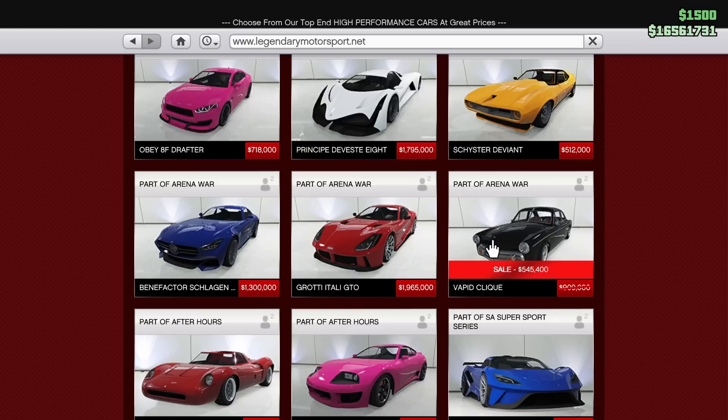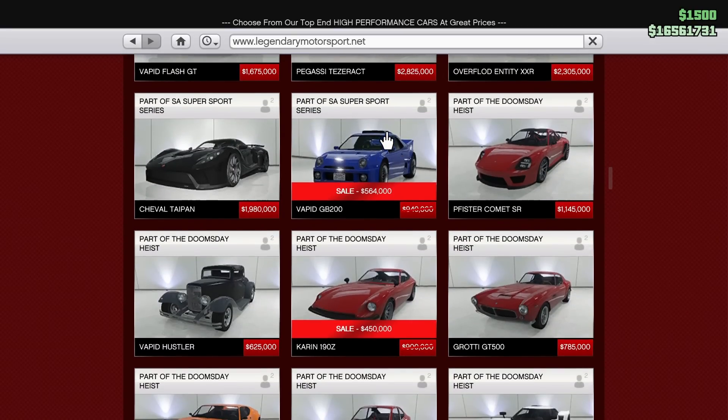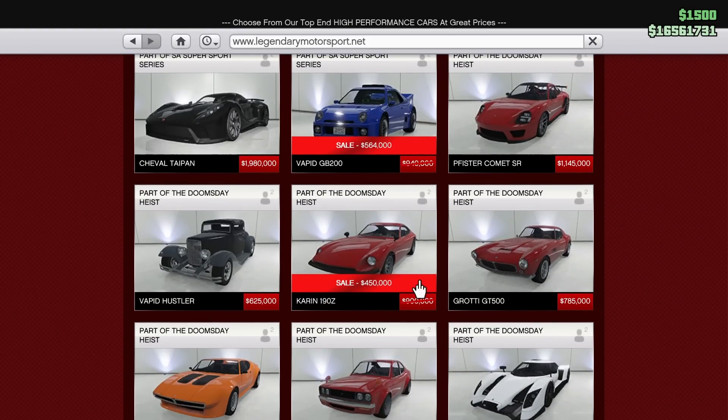The Vapid Click is also discounted this week — this is a former fastest muscle car in the game and it is still very competitive and quite good. The Vapid GB200 is also discounted this week — pretty good car, not the best though. The Karen 190Z is also on sale — pretty cool car with lots of customization, but not the best either.